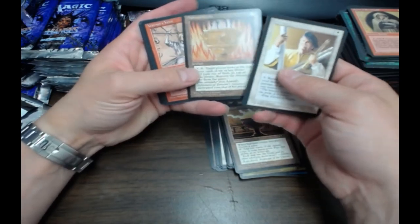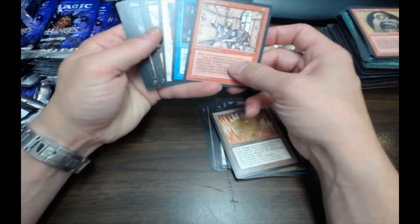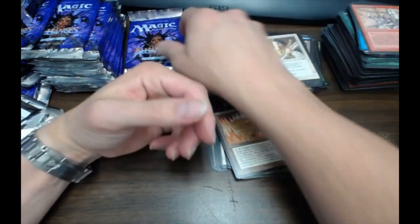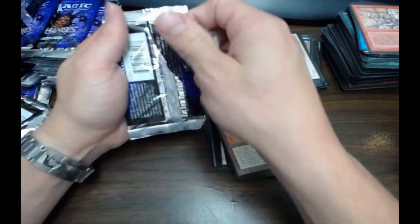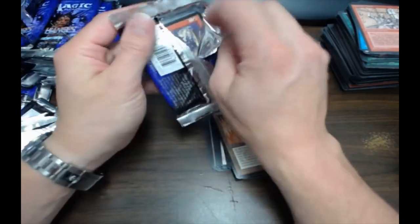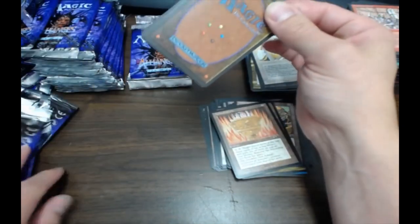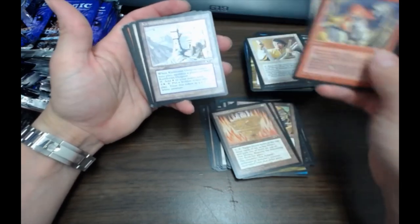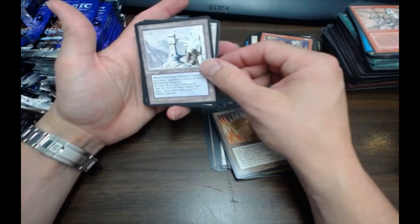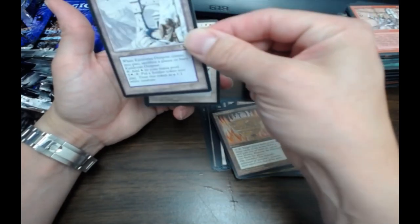Now it's Silex — yay! I'd be happy if we hit a Helm or a Lake of the Dead, that'd be nice. Here's a Keljir Outpost — that's nice, pretty good one too. That's a really nice one.